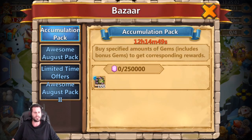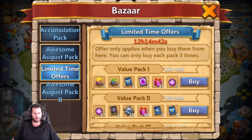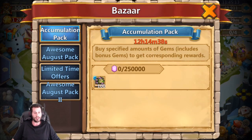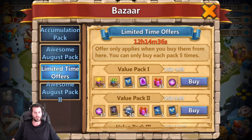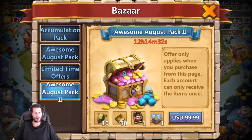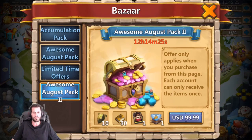It looks like they have an accumulation pack for a hundred soul stones for Skeletica if you want it. They also have an awesome August pack. Then we got the limited time offers. So not only do you get the accumulation pack for the hundred soul stones, you also get soul stones in the Bazaar as well - looks like 10 for a hundred bucks. And they also have this awesome August pack that sells a Ronin for a hundred bucks, plus a couple of other things.